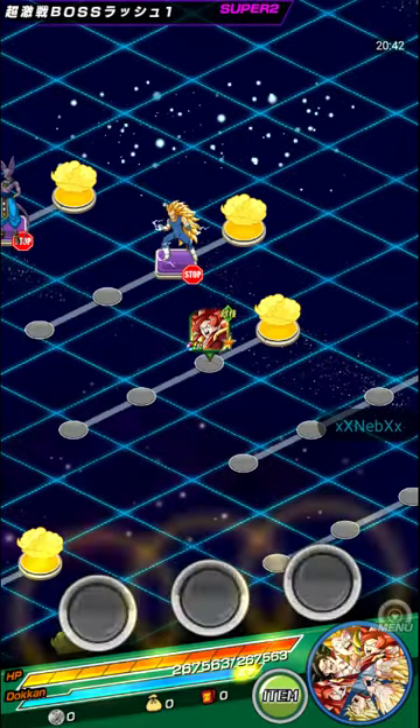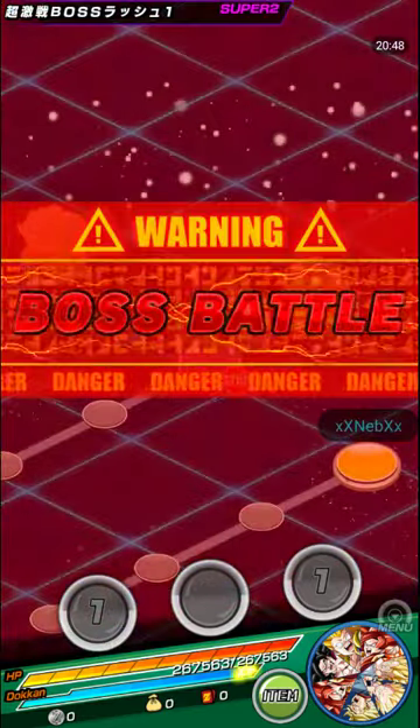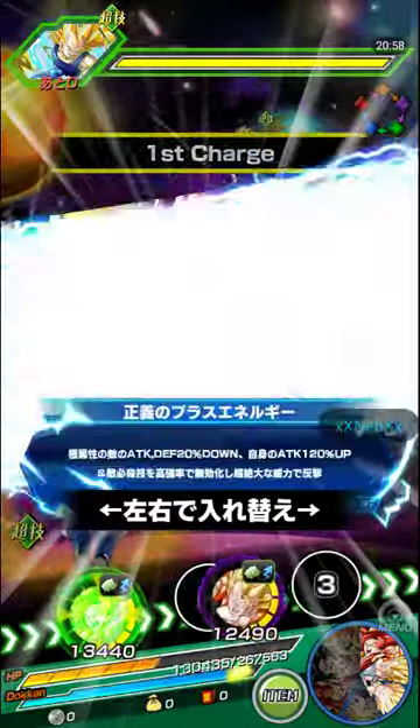Critical! 767,000 damage with the critical — even though Ultimate Gohan is tanky, we couldn't quite finish it there. I'm going to avoid trying to get a super attack this turn because I have in-Gogeta's passive off, so there's nothing really I can do at the moment.